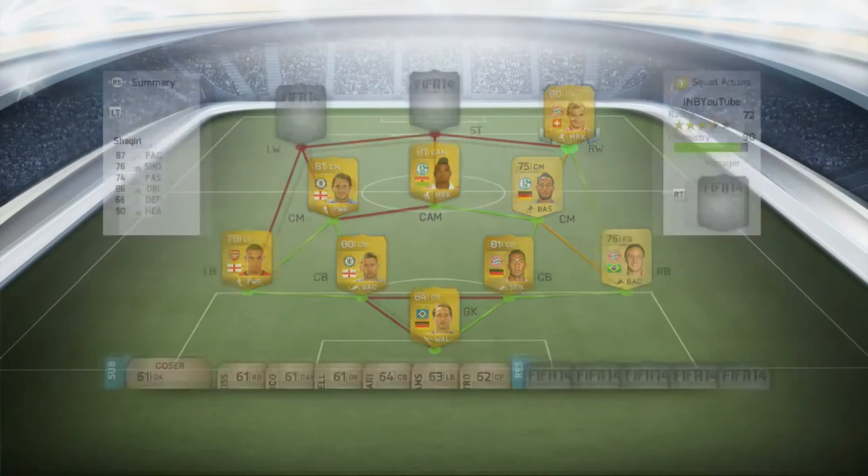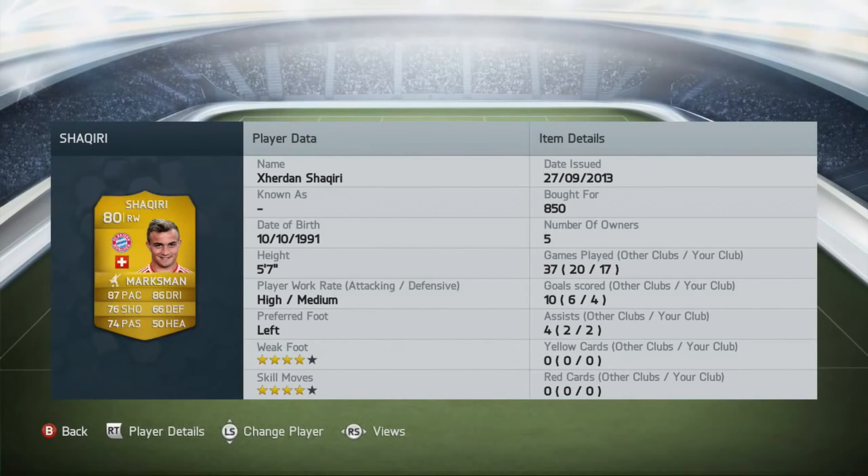On the right wing we've got Shaqiri — 87 pace, 86 dribbling, and very good strength for just 850 coins. He's got a four-star weak foot and four-star skills, with four goals and two assists. In my eyes the FIFA 14 market is just messed up because all these great players are so cheap — this team should be worth at least 50,000 coins.